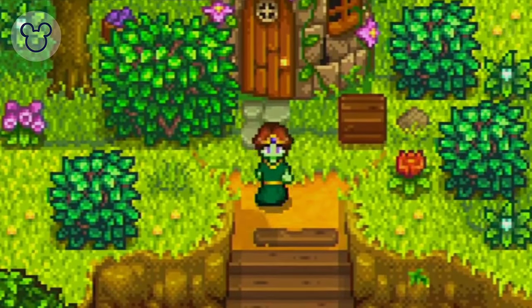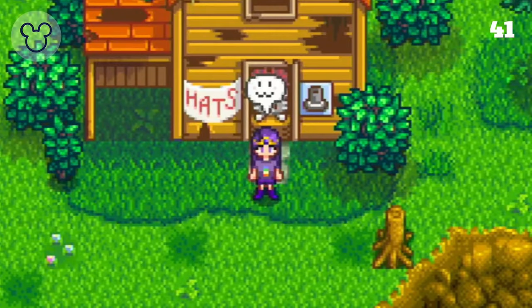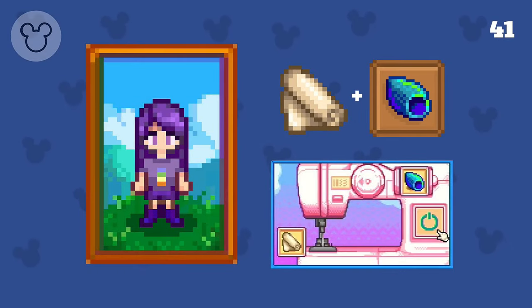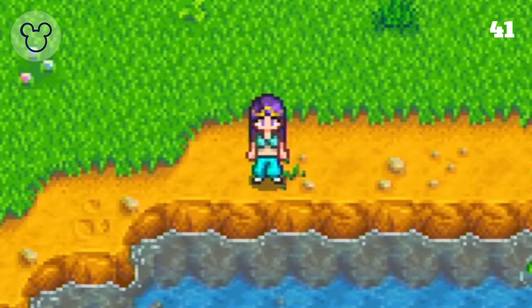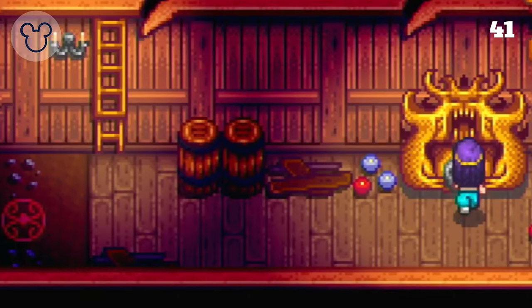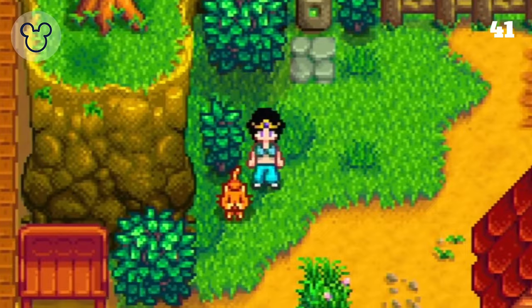Moving from one princess to another, Princess Jasmine from Aladdin is up next. Using the same tiara we used for Fiona, we then create our outfit — adding cloth and a rainbow shell for the top, and cloth and an ancient fruit for the bottoms. I've added white crystal shoes, but the tundra shoes in the game would be the perfect color match. The Shrine of Illusions is our final stop as we change our hair to black and do a little updo. And by magic, we've created a Princess Jasmine costume.